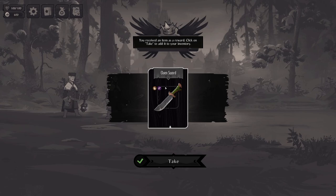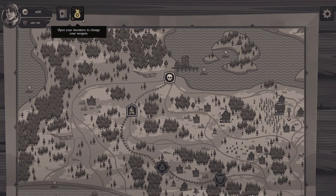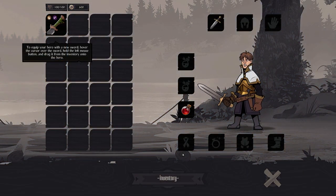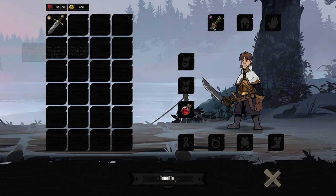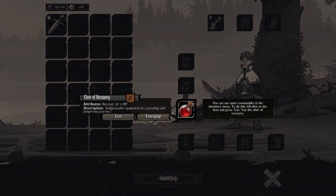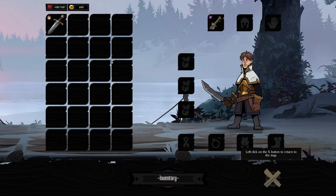We received an item as a reward, and another potion. We have an inventory system — interesting, I didn't know that. Equip your hero with a new sword: hover over the sword and left click to drag it. You can also use some consumables.